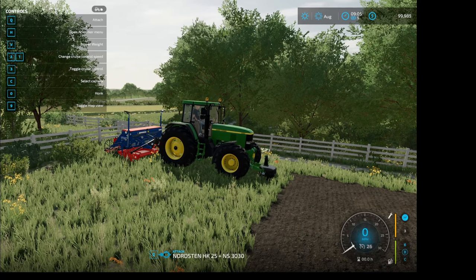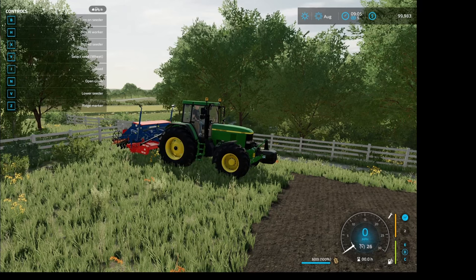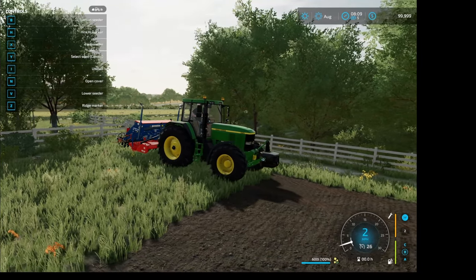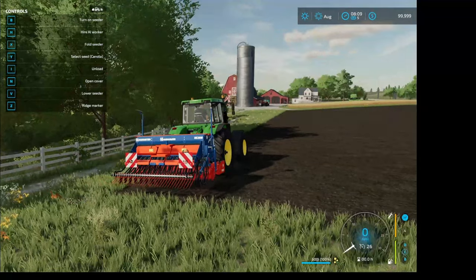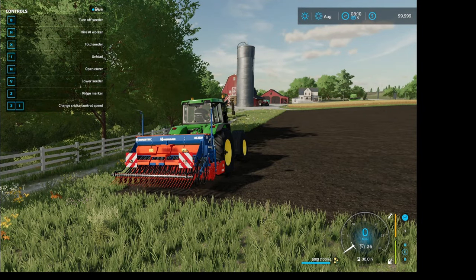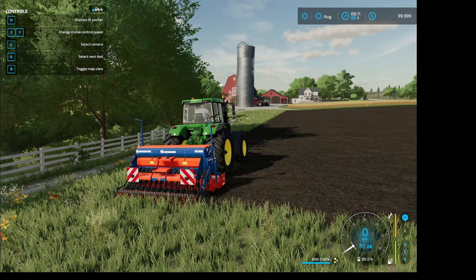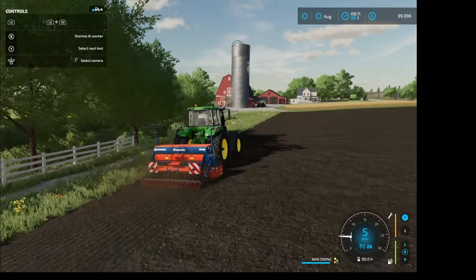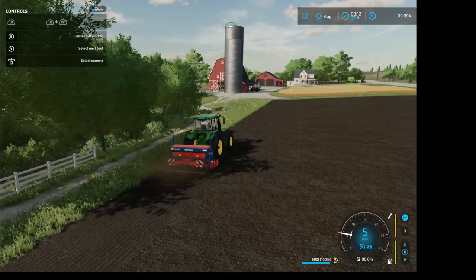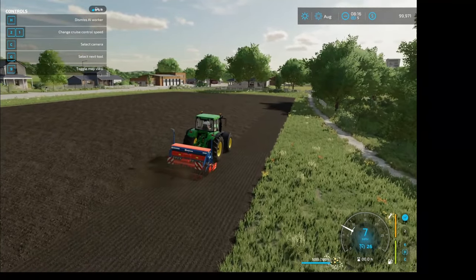We hit Q to attach — it picks up the weight, then Q again picks up our seeder on the back. Let's pull forward into the field just a little bit, then move around to the back. We need to turn on the seeder first — hit our B key. Lower the seeder down with the V key. Let's go ahead and hire a worker right off the bat — H will hire a worker, and we'll let them take over. They're going to keep working until they get our field completely sown with seed. There's the first row done; he's turned around and headed back down to finish sowing the rest of the field.